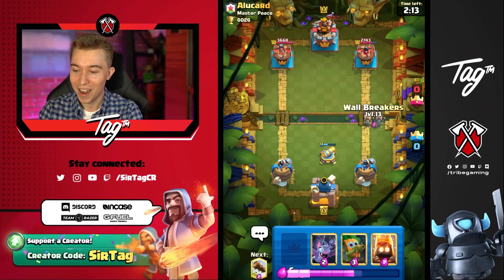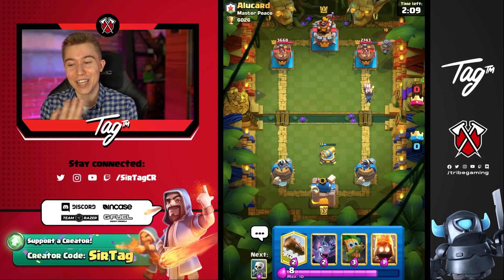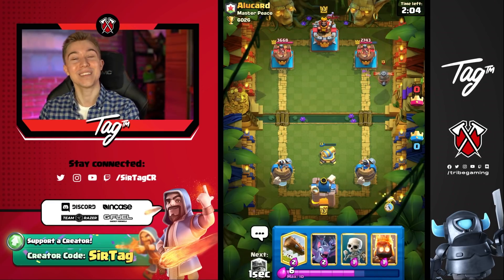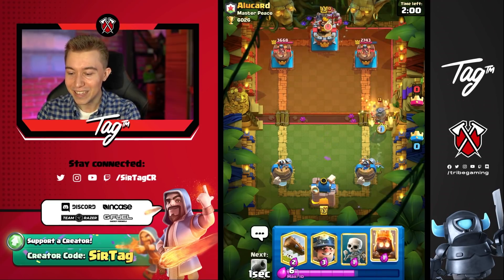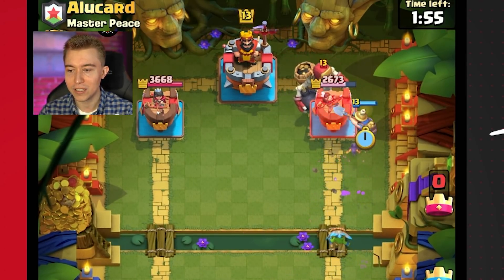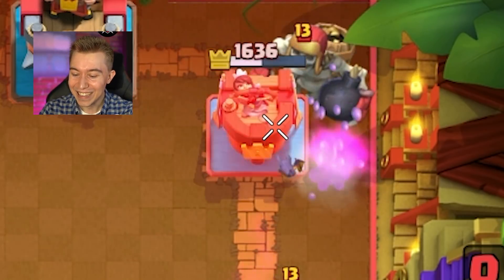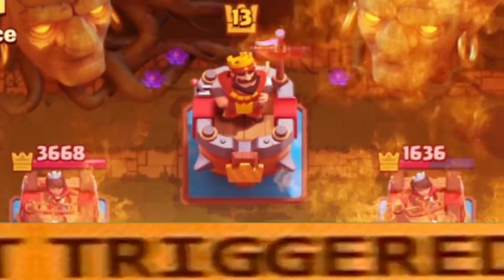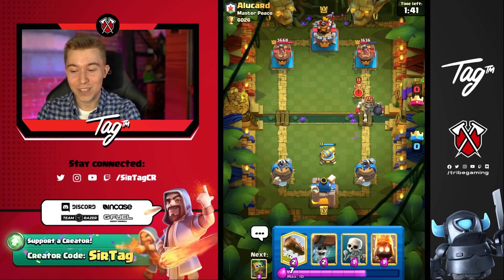I'm going to go in for Wallbreakers and I honestly don't feel comfortable running Tombstone. Like, I see a lot of Lava Hound players running Tombstone — how do you justify doing this? Everyone and their mother has Mother Witch just like this guy, and I would have automatically lost. The Bats are going to survive with like one of them, and I think that will allow us to get some counter push with that Miner. Let's go! Barry the Bat, living large on the tower. Look at all that damage we just got from Barry. He is not happy right now.